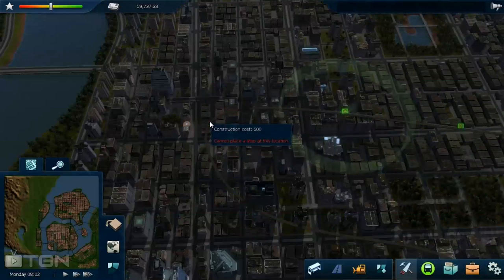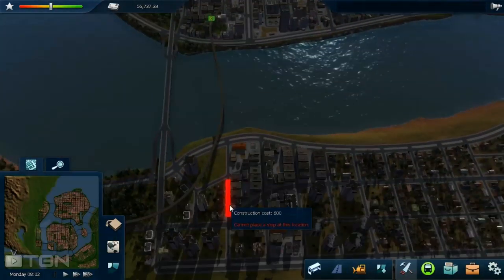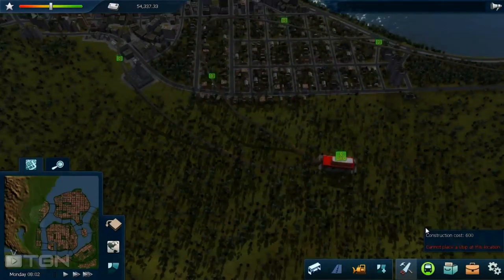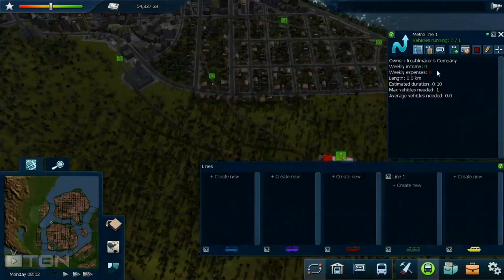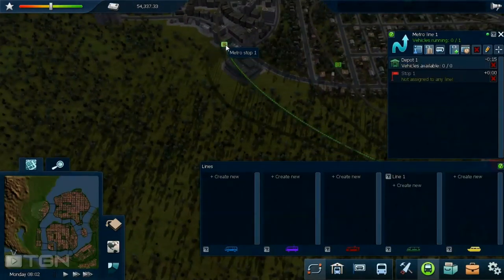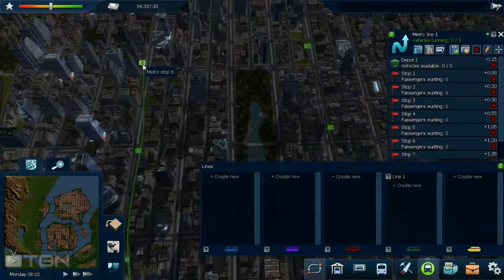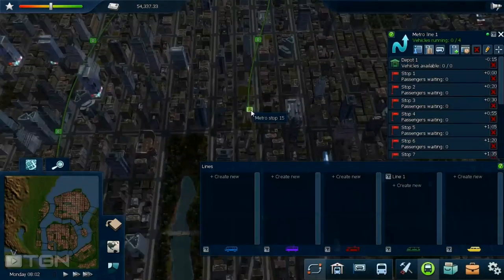So we're just getting along here. Just like the track, each one of these stations is going to cost you a maintenance fee — much, much higher than the track. It's going to be your biggest expense for this route, but not as bad as every other mode of transportation. So we built this perfect train station and we're going to go into this. This is our metro route, so we're going to create new.